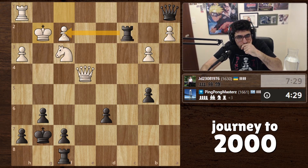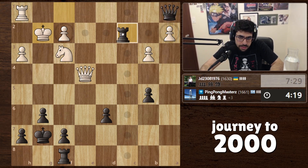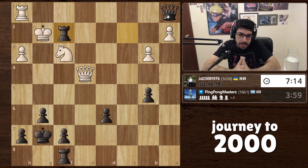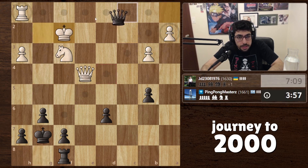I'm thinking here, here, here — he doesn't have a discovered check, so we won't hang our queen. Is there something better? There might be something better but I don't know if I see it. Let's go for this. We're winning but we have to be very careful — there might be some trick I'm missing with some check and then bringing the knight closer.